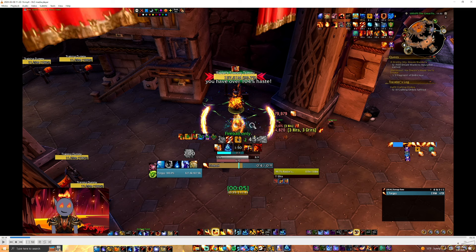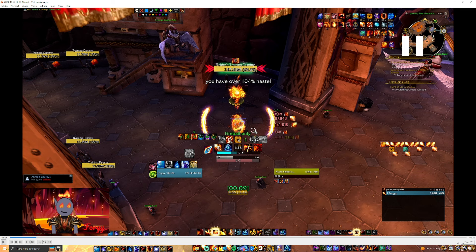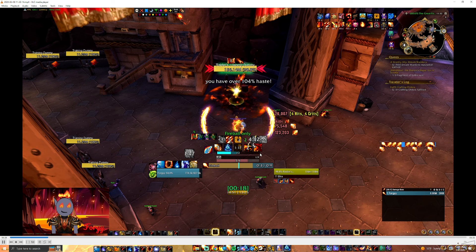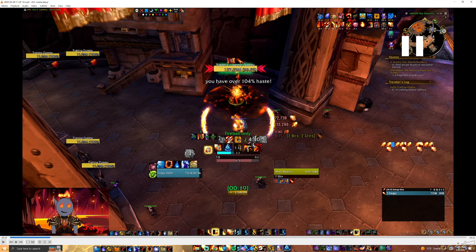At this point it's Double Lust, so gameplay is very simple. You're just going to spam Fireball, IB, Pyro, Pyro. I have a little tracker for my spell casts. The blue bars in the middle are my IB charges. So the pattern is: Fireball, IB, Pyro, Pyro — repeated. Sometimes I'll do IB, Fireball, Pyro — it doesn't matter, it's the same thing.